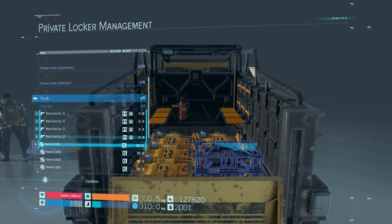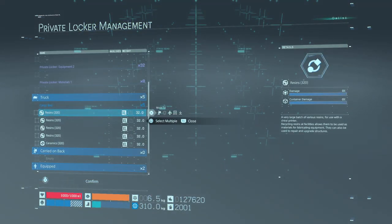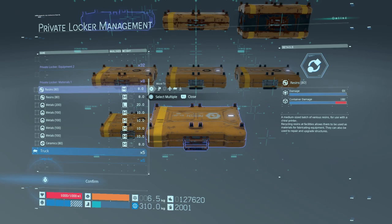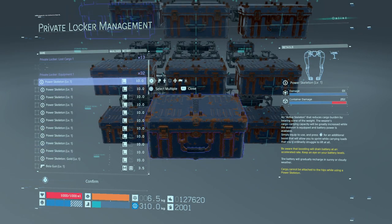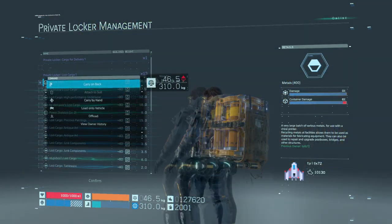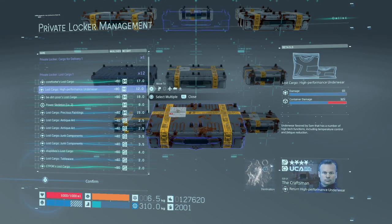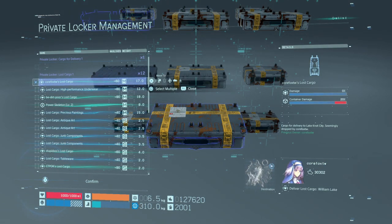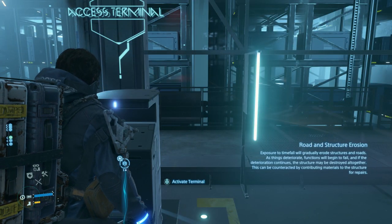I'm not sure if this is an oversight from Kojima Productions, but I thought it was extremely weird. Just know that if you're ever carrying extra large containers in the back of your truck, nothing can ever be stacked on top — it will always take up that corner of space and that's it.